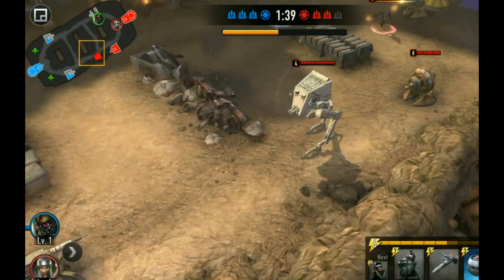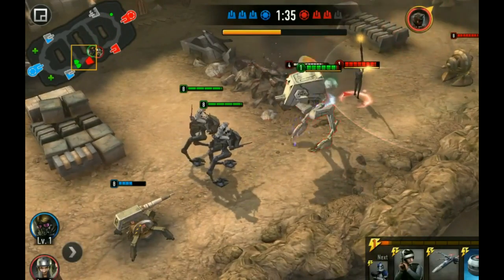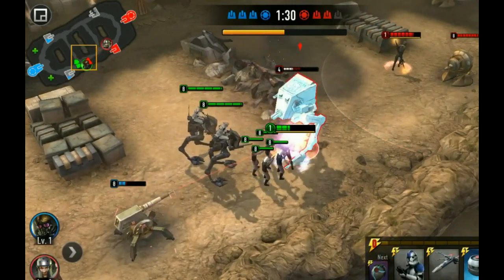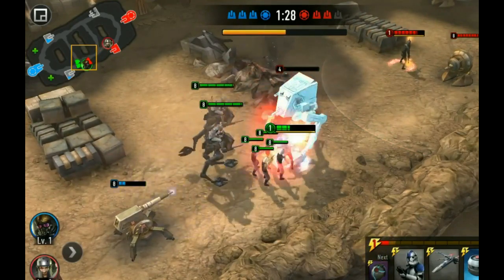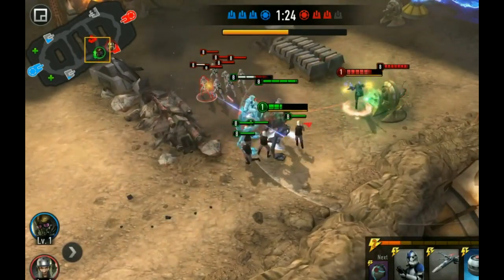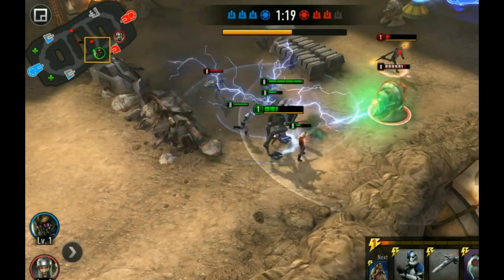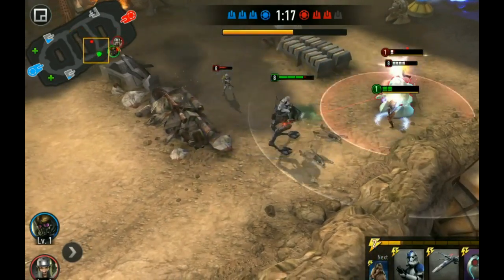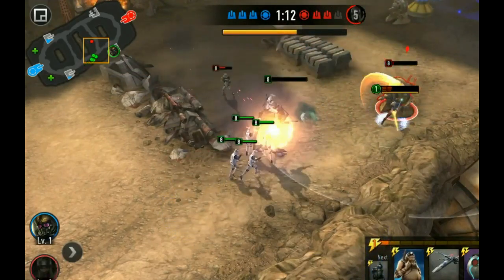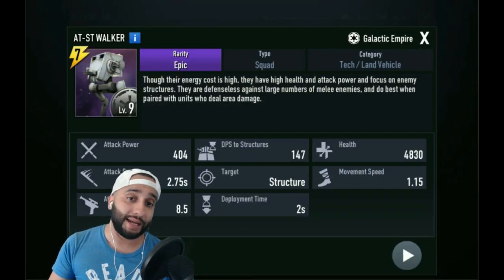In this clip, the walker gets dropped instantly and the AT-RTs appear. Any heavy tank units you can drop right away — do it. If you drop light units, with the 3-to-4 energy left after dropping the walker, he's going to use the bomber or, if he's got Boba Fett, Slave One, and take out all those light units. Drop heavy AT-RTs or anything heavy to deal with the instant AT-ST walker push. Kallus retreated and actually just died — didn't take the turret. That's one way to effectively deal with the instant AT-ST drop.